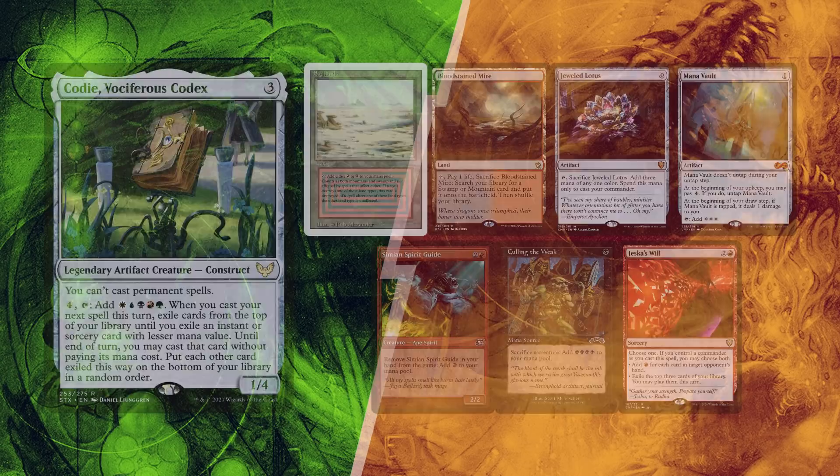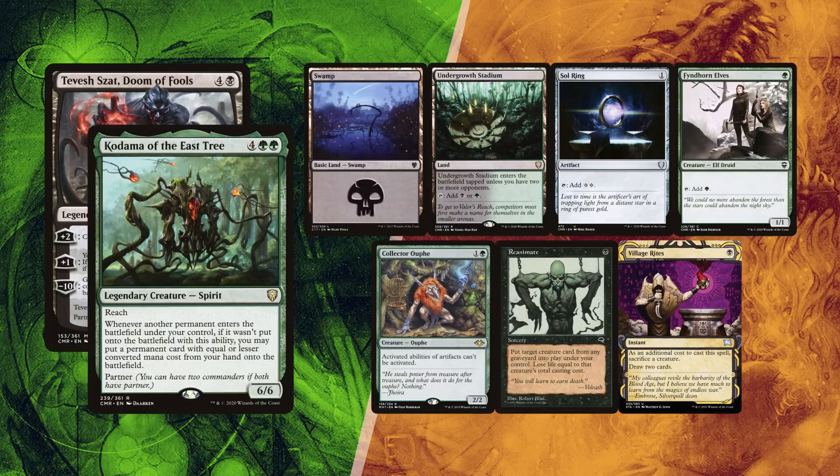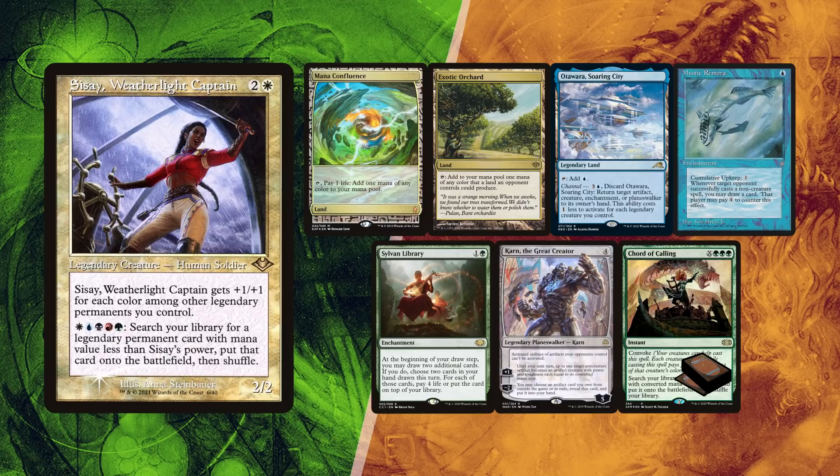Rodrigo mulliganed once and found a Swamp and Underground Sea for lands, with a Sol Ring for ramp, as well as Fyndhorn Elves. Collector Outh found its way back, and he also has Reanimate and Village Rites to find ways to navigate the match. Baal had to mulligan down to 6, finding a Manic Confluence, Exotic Orchard, and Otawara, Soaring City for lands. Mystic Remora and Sylvan Library for card draw, and Karn as an asymmetrical Null Rod effect. He sent the Court of Calling to the bottom.